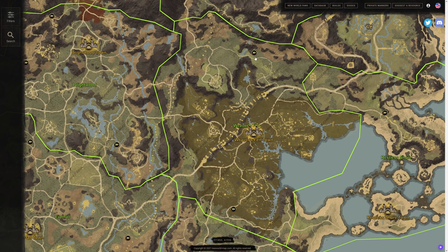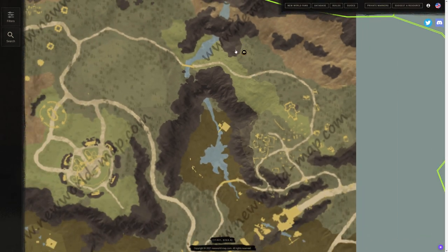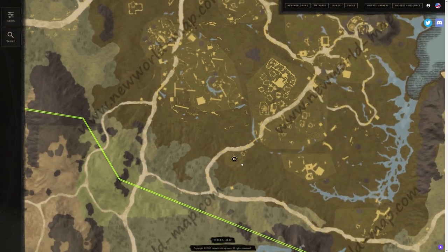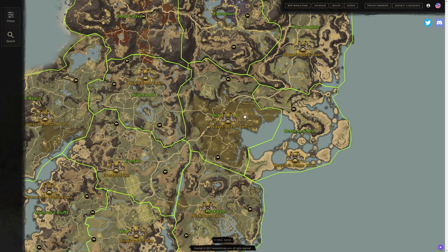Then we have Weaver's Fen with two more locations. One is on the southeast side of this little rocky mountaintop, and then we have another one located on the south side of Weaver's Fen — a great spot to do some oil mining.